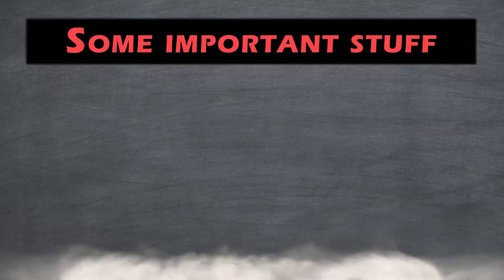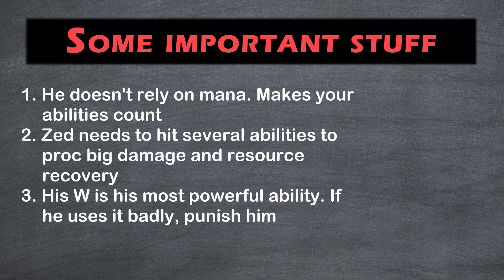Zed relies on energy as a resource, so if you just spam abilities without making each one count — meaning actually landing them on target — you'll be at a disadvantage. Zed relies heavily on hitting with multiple abilities, either to proc a rune or to regain lost energy. He is most vulnerable after using his most important ability, his W, and especially if he uses it to teleport.